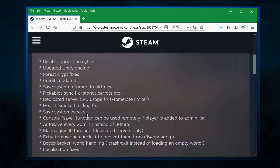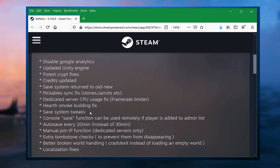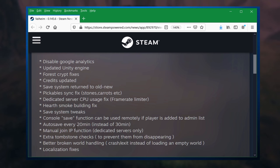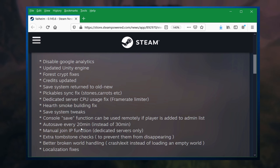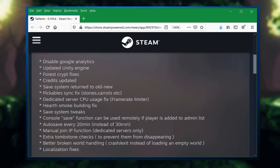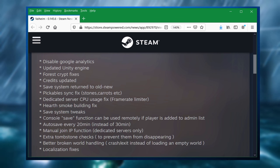Save system tweaks — I think that's connected to returning to the old format, trying to make it more stable with fewer problems. Auto-save is now going to be every 20 minutes as opposed to 30 minutes. They recognize there are issues and I don't think they've really nailed down what is causing the database loss and building loss, but they're trying to make things a little bit more stable.